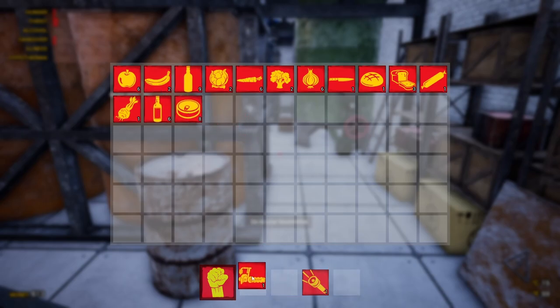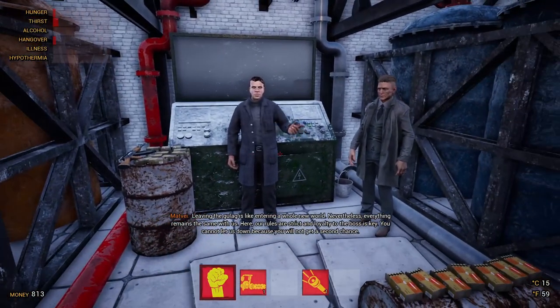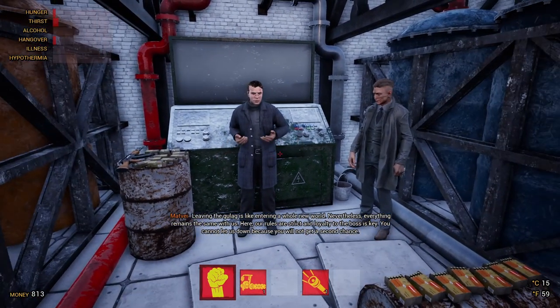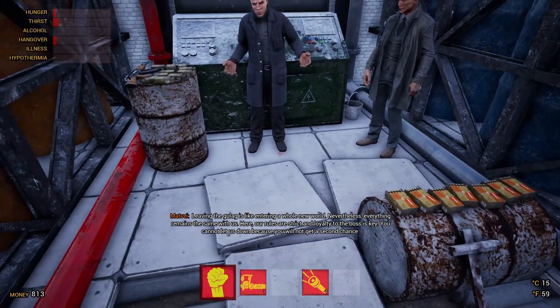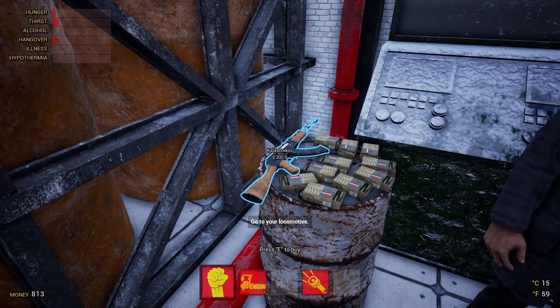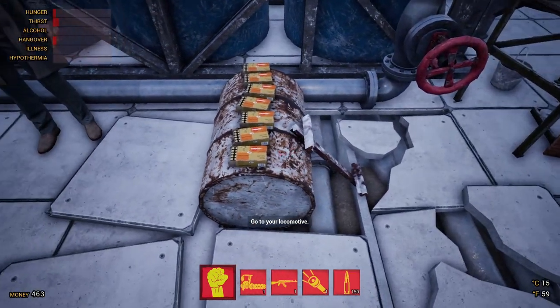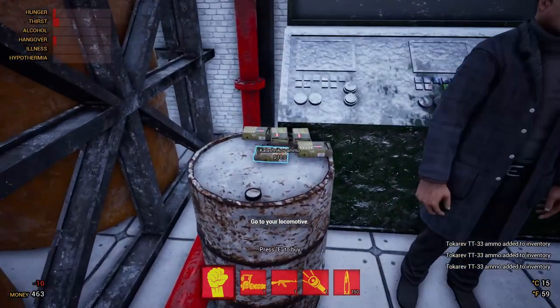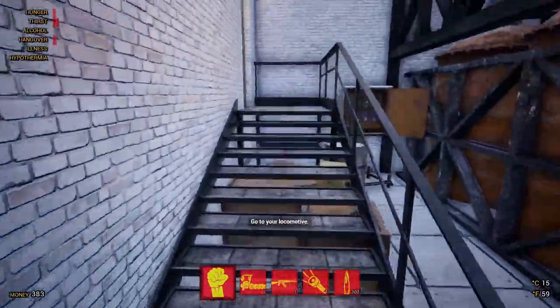I'm heavily considering murdering them, but at the same time I don't know what's different about the demo compared to the prologue. I think I'm actually going to be merciful this time. It's talking about loyalty. We'll just buy everything for now. Who knows, maybe it'll help us down the line here in the prologue. And just stock up on ammo and whatnot. Then we'll actually make our way up to the locomotive.